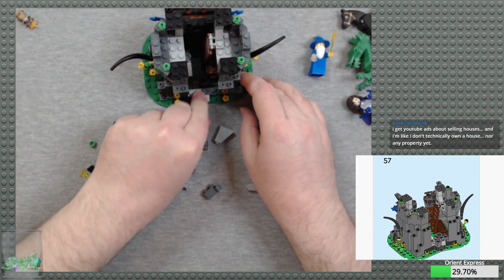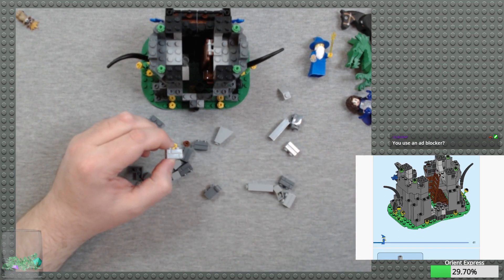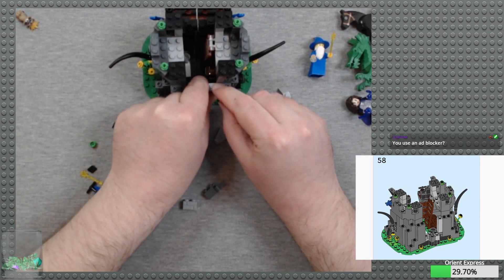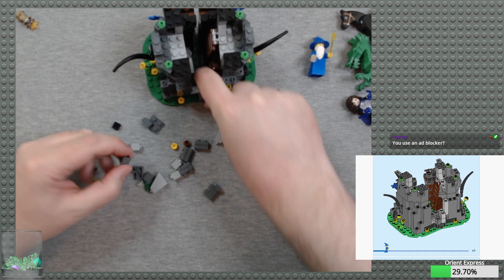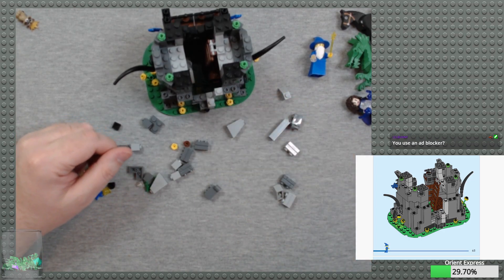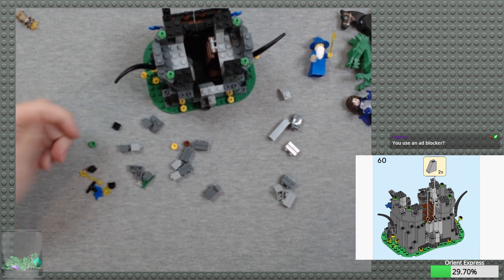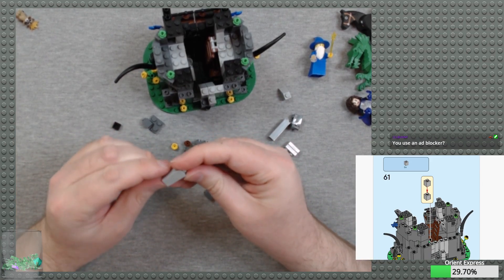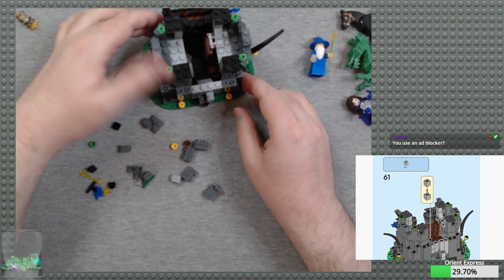Someone did post on my local Lego club Discord that these gray brick bricks are at the Tyson's Corner store, so I may have to go down there one of these days. I really do wish I had an option to say channel members don't get ads — that would be my preferred perk for channel memberships, but it's not a thing YouTube gives me.